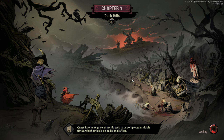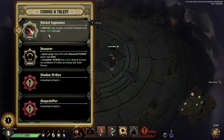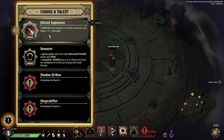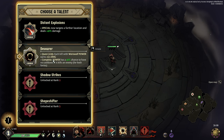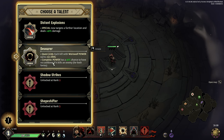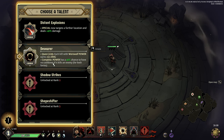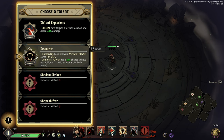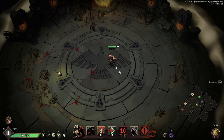This is made by Nakon Games, the same developer as Curse of the Dead Gods. Let's check our talents. 'Special Now' — targets a further location and deals 40 damage. E is my special — it's the bomb. 'The Devourer' quest: each kill with werewolf power earns 0.5 damage. Power has a 40% chance to have no cooldown if it kills an enemy. I'll take Distant Explosions — I can throw my bomb from further out.